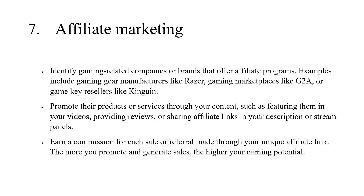7. Affiliate Marketing. Identify gaming-related companies or brands that offer affiliate programs. Examples include gaming gear manufacturers like Razer, gaming marketplaces like G2A, or game key resellers like Kinguin. Promote their products or services through your content, such as featuring them in your videos, providing reviews, or sharing affiliate links in your description or stream panels. Earn a commission for each sale or referral made through your unique affiliate link — the more you promote and generate sales, the higher your earning potential.